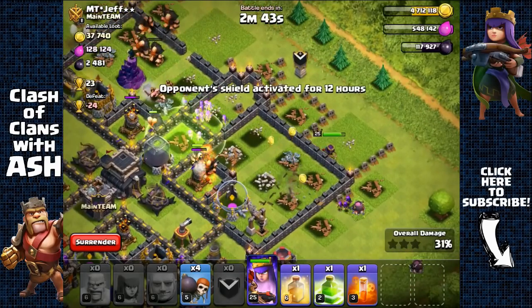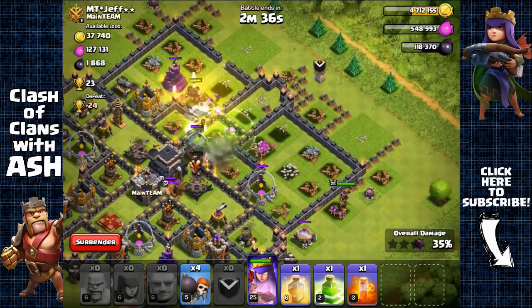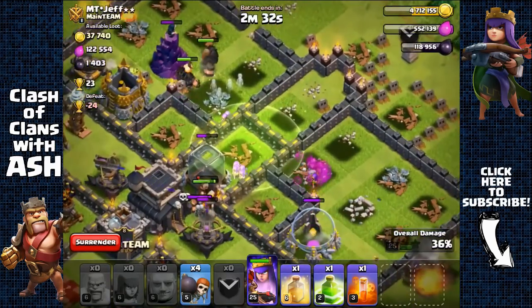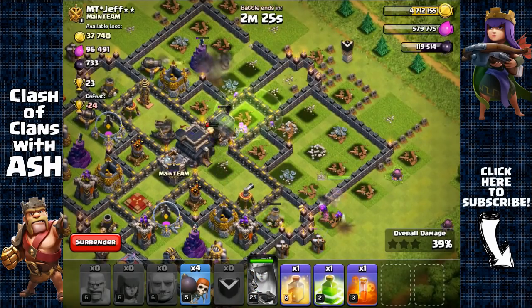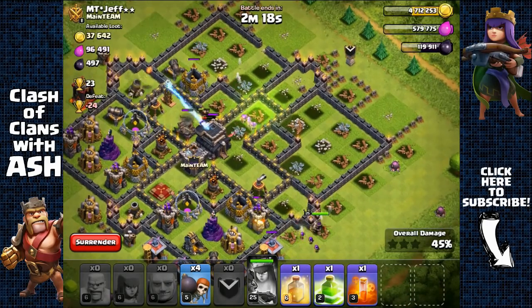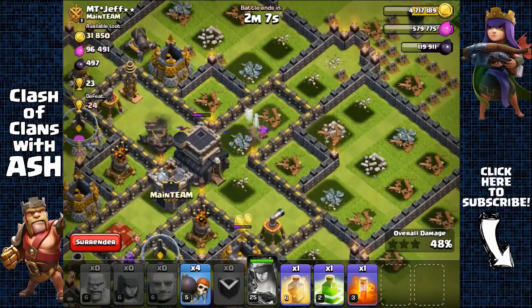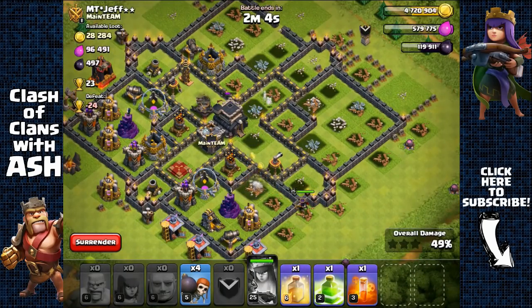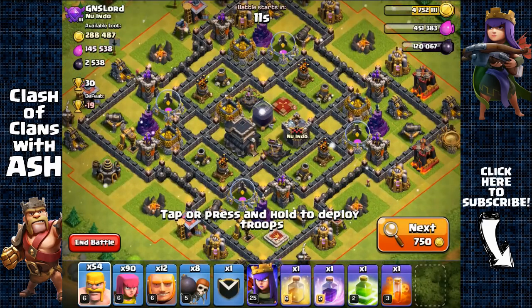Archers removing that structure — she went around, which was unfortunate and unexpected. But the archers were still able to get the Dark Elixir storage. Not a big problem — but the Archer Queen should have gone for the core. Ending at 50% — archers going for the town hall but probably won't get it. Getting that 50% — 2,000 Dark Elixir.